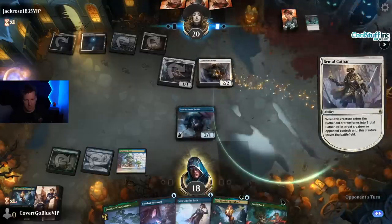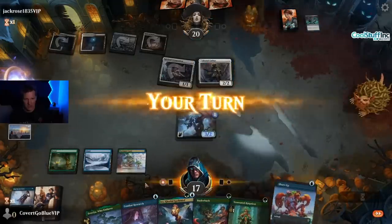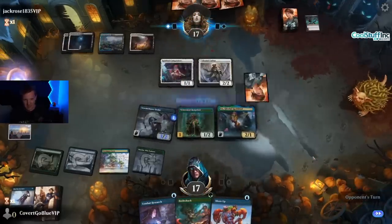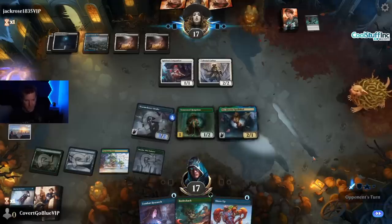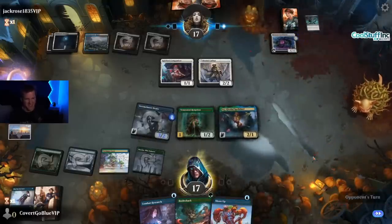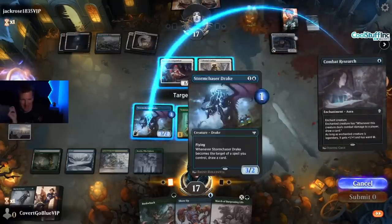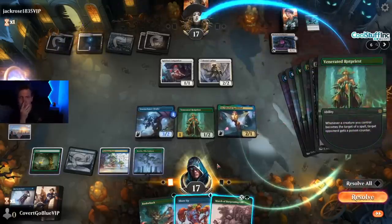A Brutal Cathar from the opponent. We've got to be careful about when we double-spell and when we don't. Rot Priest is here — that's pretty good. We're flipping. Not yet — I prefer you don't flip. Banky, awesome, that's what we need to see. Oh god, what — okay, I think we start here.